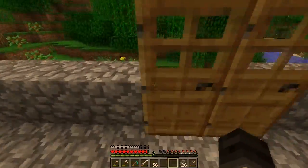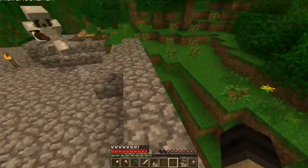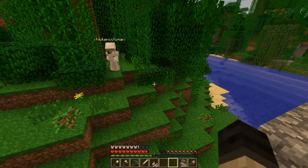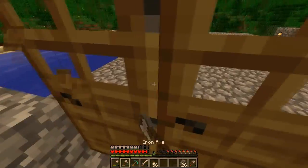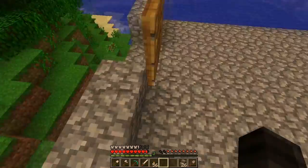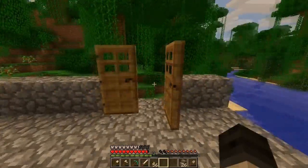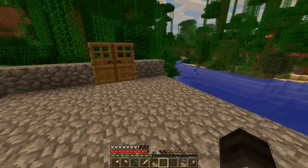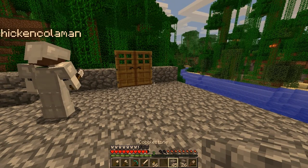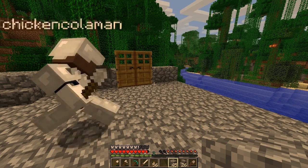Oh my god, I need a stone floor. There's a creeper — where is he? He's here somewhere. Where is he? Goddammit. Whoa, you went flying! Well, at least I got some cobblestone. I think that's how those doors open. I think it's an iron door — it's an unmovable door, but it is made out of iron. We'll just use stone temporarily for now.